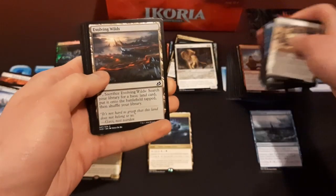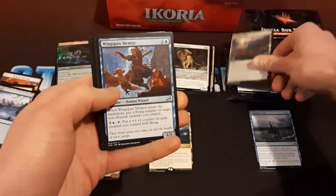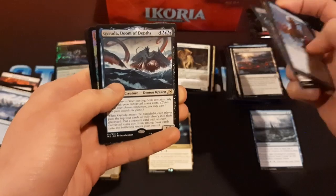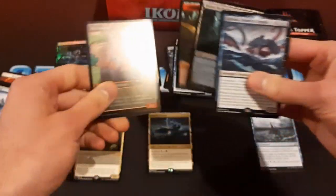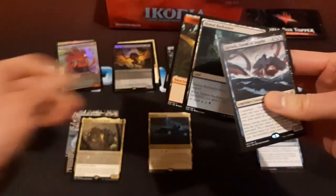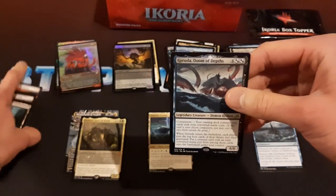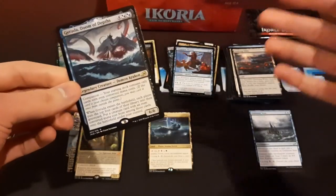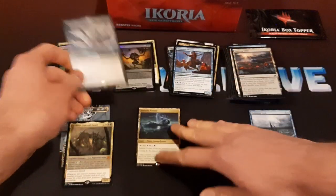I definitely would like to go back to Ikoria in the future — not for a couple of years, that would be too soon, but it's a plane I would quite enjoy returning to. And you've got this foil showcase one, but this is where the companions are. Very controversial mechanic — it had to be errated. But all of the companions are good. Garuda's pretty sweet, saw quite a bit of play in standard.